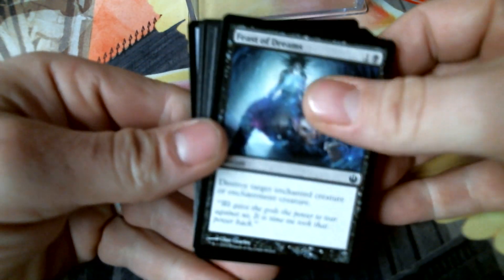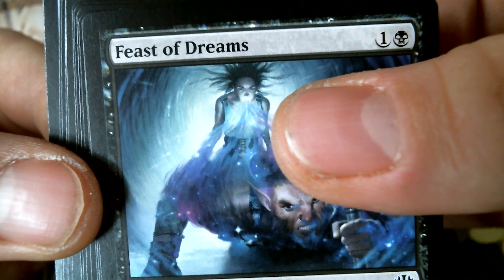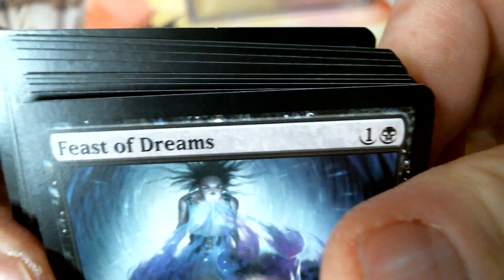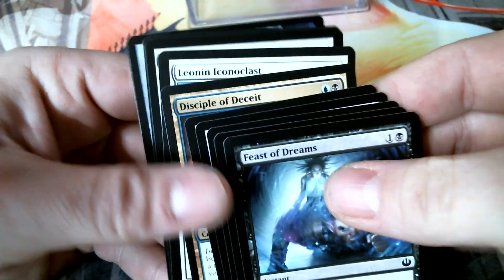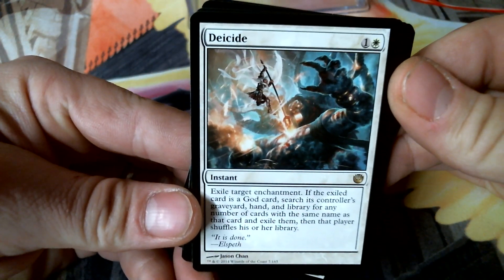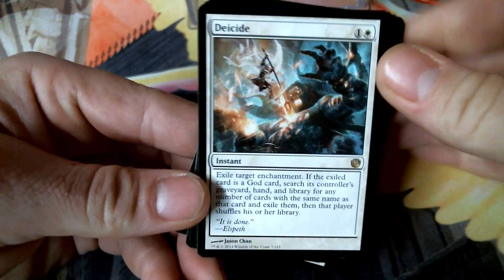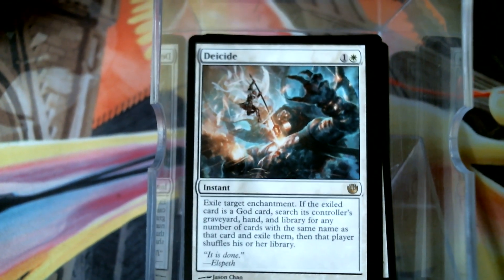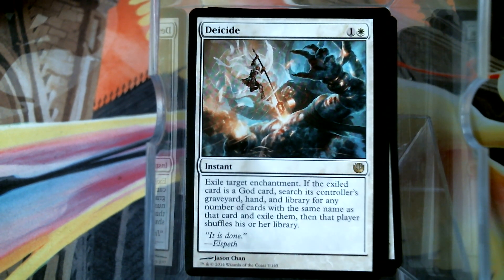Okay, this is our last one. Let's see what we got here — well, obviously not the god pack. Deicide! Well — the artwork is just spectacular, it really really is. Well, that is what we got for our Journey to Nyx packs — no gods and no temples, but still pretty good stuff that I'll use, at least rare-wise. I guess that's it for this day of 100 Days of Magic.